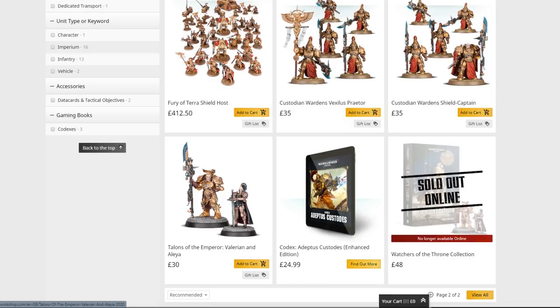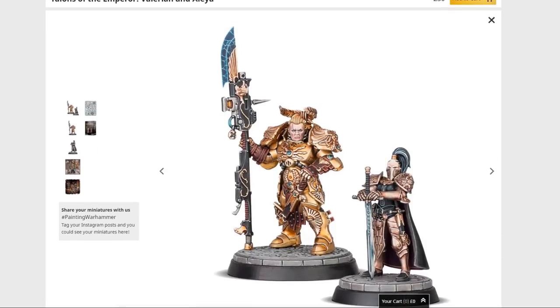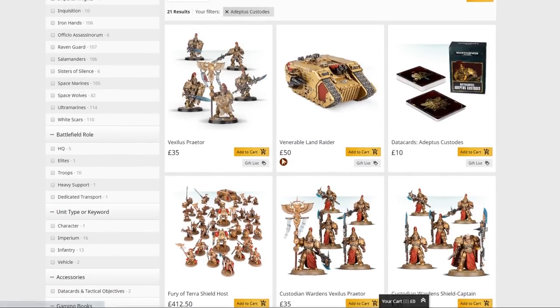Valerian and Alea — we've talked about these recently. Valerian's head is terrible; I just don't like the head at all. Alea looks fine, though my main issue is that she can't use the Misericordia she's got on her belt, if that datasheet was anything to go by. Valerian is mostly just a standard Shield Captain — he's got a fancy laurel wreath over his head and a stupid expression. Beyond that, he's a model easily turned into something that looks pretty good just by sticking an actual helmet on him. We just need actual Talons of the Emperor stuff now — that's what we really want.